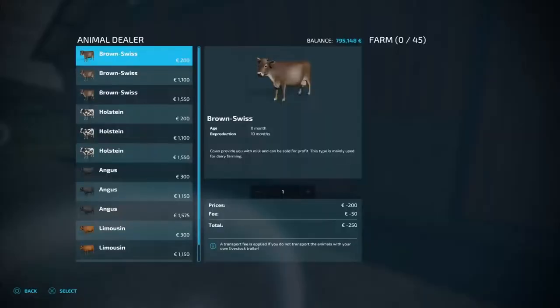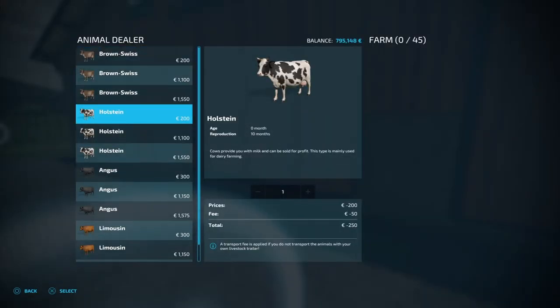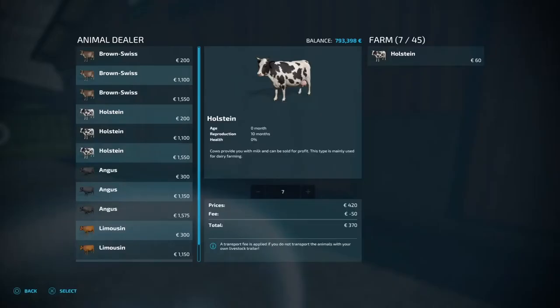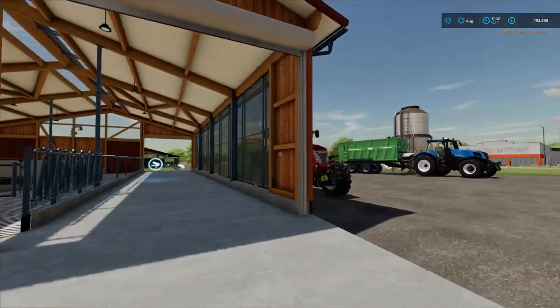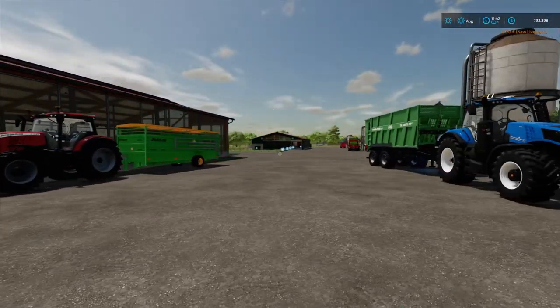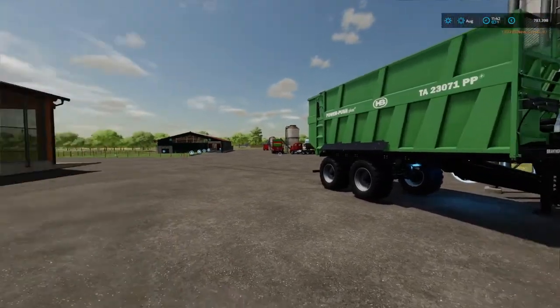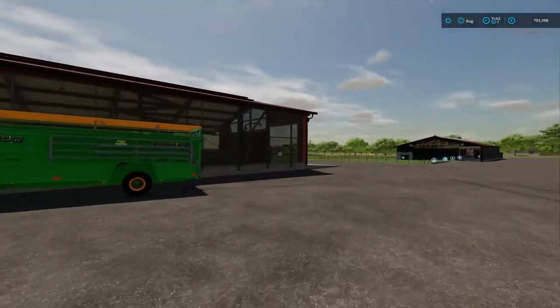So let's get the first load going. I'll take the Holstein — these are 200 a piece, and obviously I have to pay the 50 euro fee, but that wouldn't apply if I got them from the animal dealer. So let's buy these seven. Now we have seven animals — time to get them some feed.